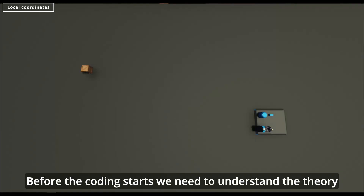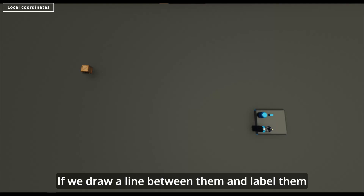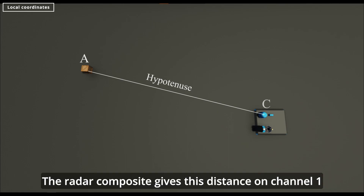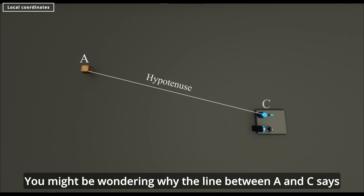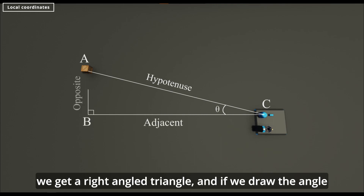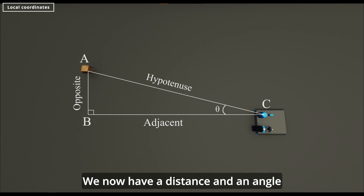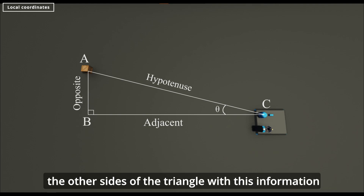Before the coding starts, we need to understand the theory. Here we have a top-down view of the radar and a target. If we draw a line between them and label them — A being the target and C the radar — the distance between A and C is the distance to the target. The radar composite gives this distance on channel 1. You might be wondering why the line between A and C says hypotenuse — that is because if we draw a triangle, we get a right-angled triangle. If we draw the angle between the hypotenuse and adjacent, we get the angle given by the radar composite on channel 2. We now have a distance and an angle. If you know trigonometry, you know that we can calculate the other sides of the triangle with this information.